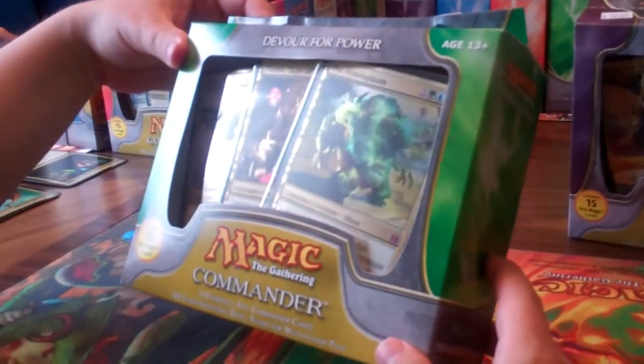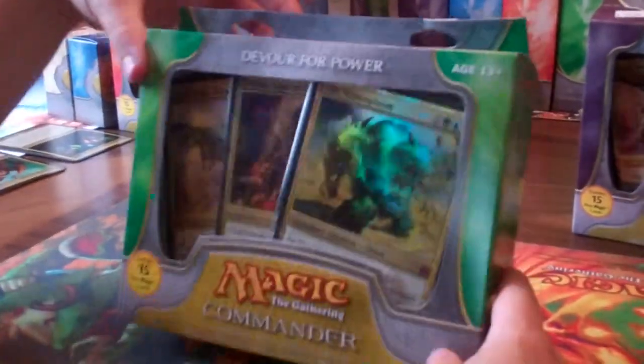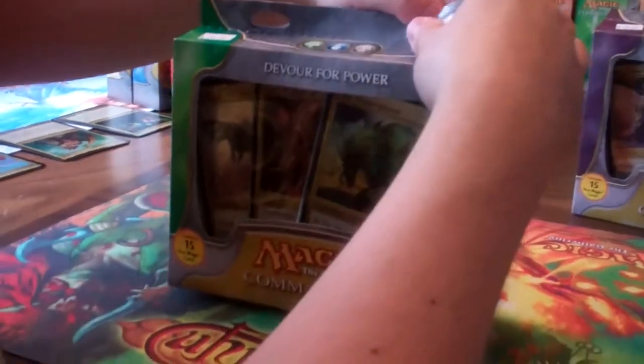That's CMDR Dex, and we're going to go ahead and unbox the Devour for Power Commander box. This is black, blue, green.